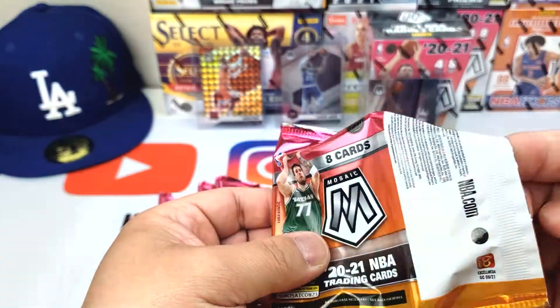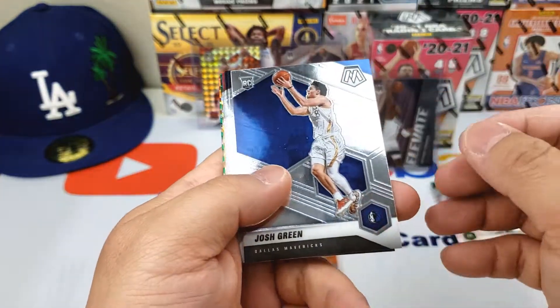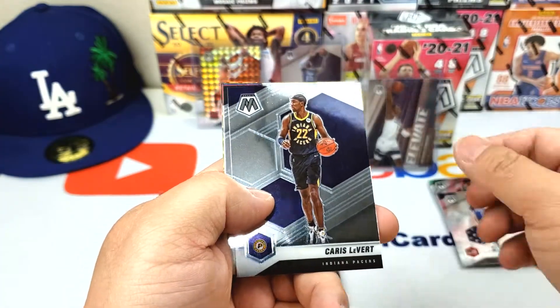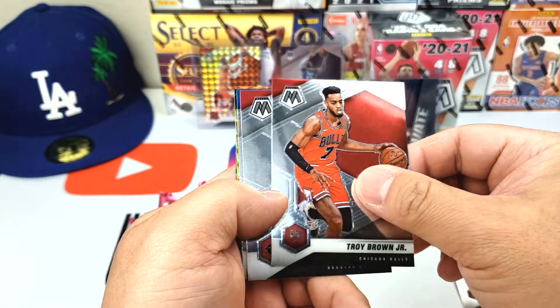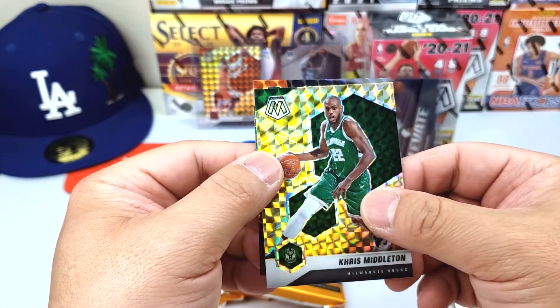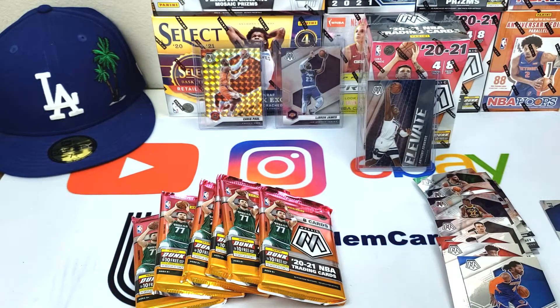Okay, here we go, pack number two. Josh Green, Ricky card, Tyrese Maxi National Pride, Karis LeVert, Landry Shamit, Troy Brown Jr., Christian Wood, Derrick Rose — nice — Chris Middleton, and Charles Barkley Hall of Fame. Already I can tell we're getting way better stuff.